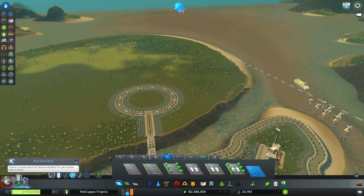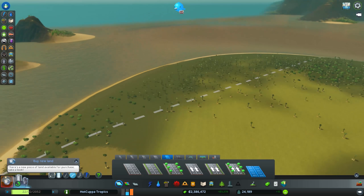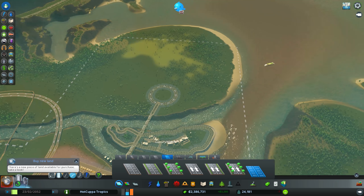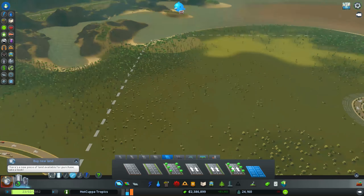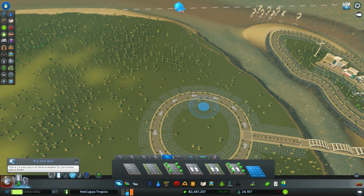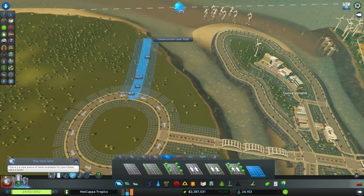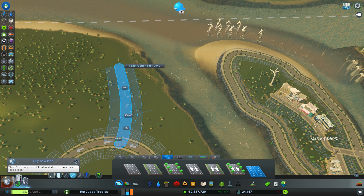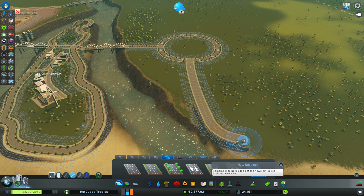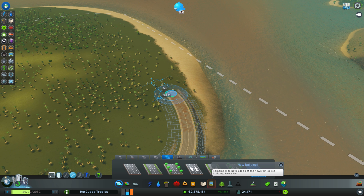We'll have industry in the middle and a residential and commercial area going all the way around this beach. Let's have one road going straight along to the beach, bending around there — typical curvy roads, Hot Cuppa Tropics style — with this basically going all the way along the beachside.